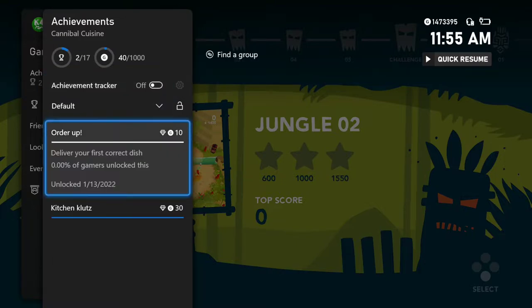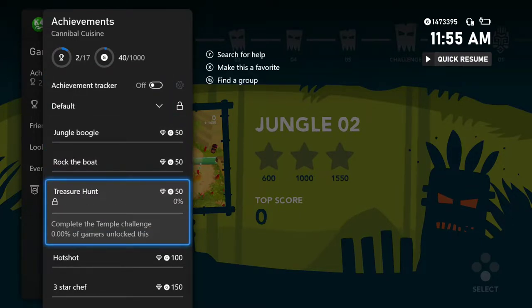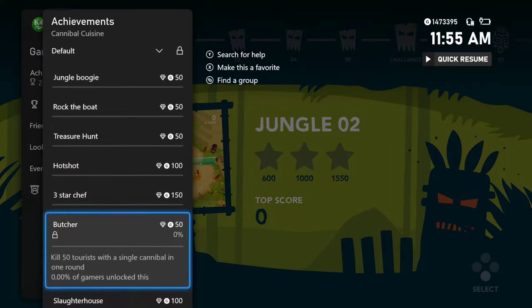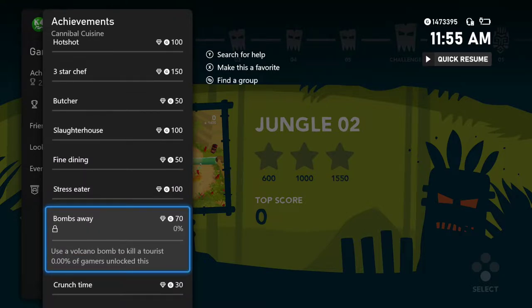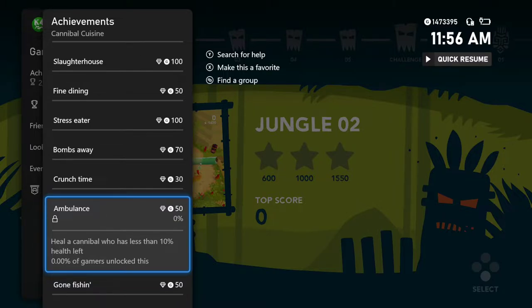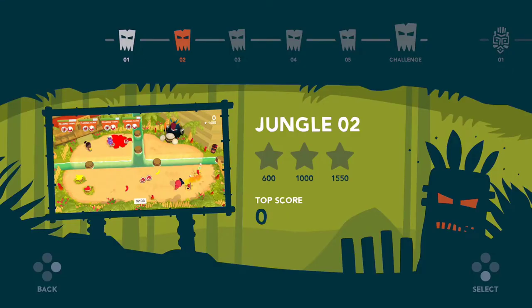Let's take a look at the achievement list — I got two already, 40 Gamerscore so far. Other achievements include: complete a jungle challenge, beach challenge, temple challenge, and volcano challenge. There's also: finish the game with three stars in every level, kill 50 tourists with a single cannibal in one round, kill a thousand tourists, serve 20 perfect dishes, use a volcano bomb to kill a tourist, deliver a dish with less than three seconds left on the clock, and cook a dish while it's not on a grill.